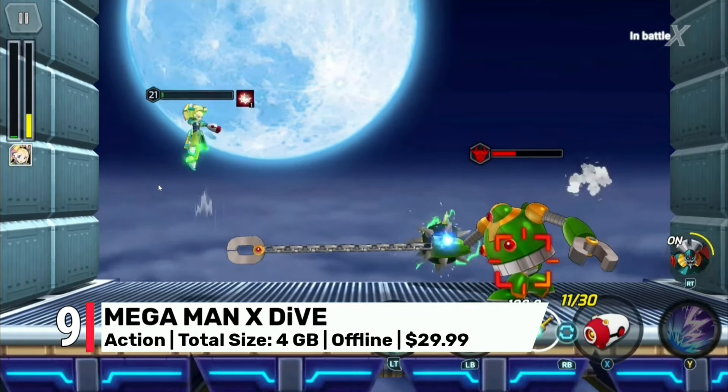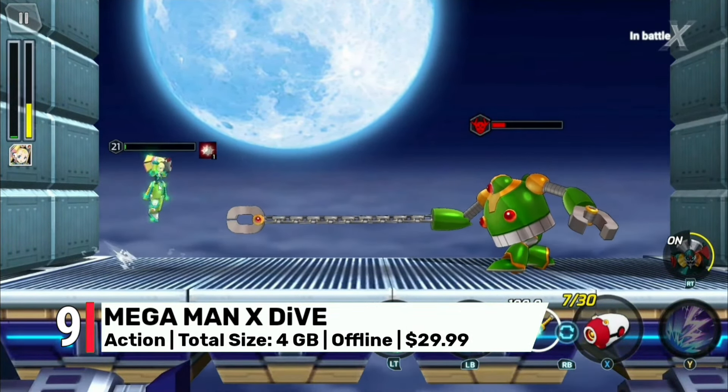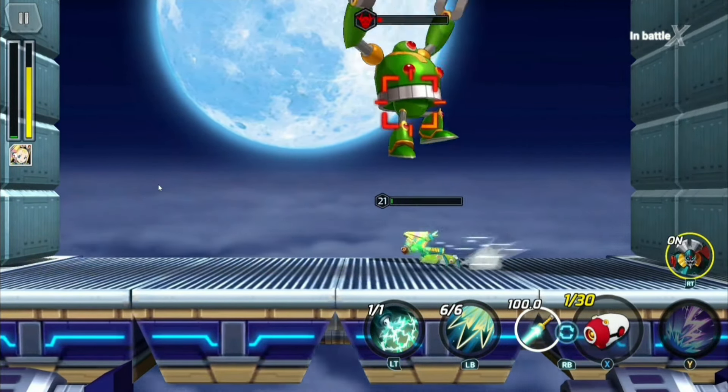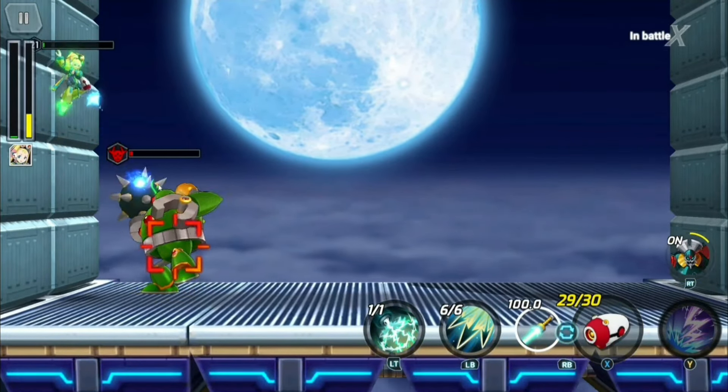Next, at number 9, Mega Man X Dive Offline is a classic brought back with a modern touch. With ultra graphics enhancing every nostalgic moment, this side-scrolling adventure feels fresh and exciting. Available at a discounted price of $10 until October 8th, it's an offer you shouldn't miss.